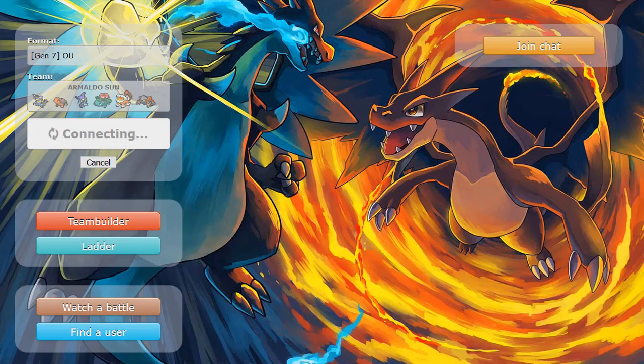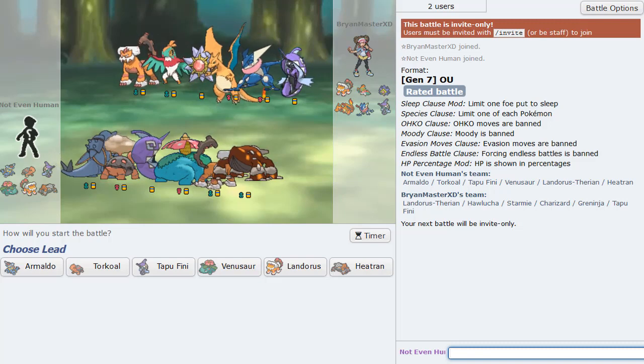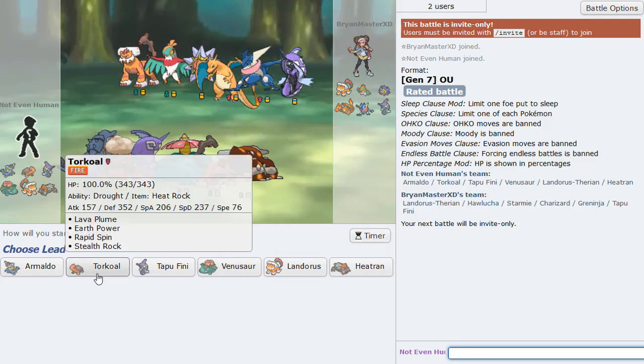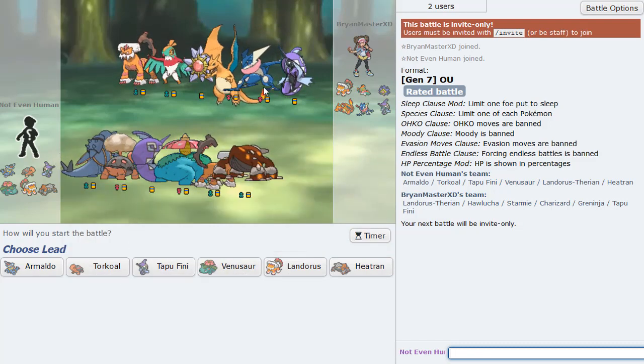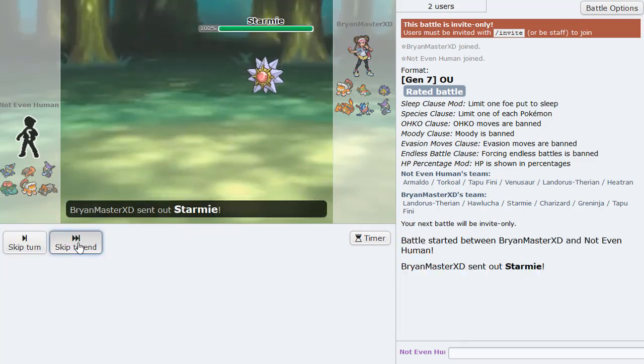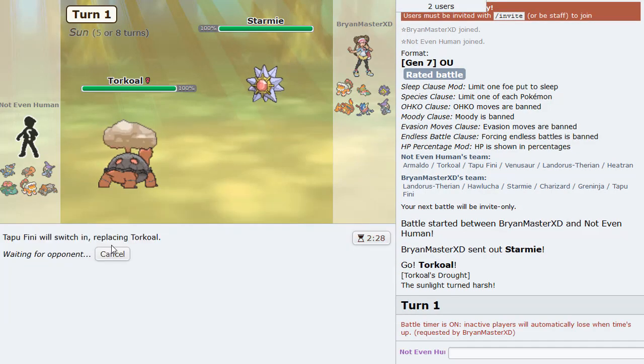I've been testing this team out a bunch. Even though I made it pretty recently, I've been doing really well with it — it's climbed pretty high on the OU ladder. Now we have a new game — I think it might be Zard-X. It's a Protean Greninja so I'm leading Torkoal as he leads Starmie. Good lead — I'll go hard Tapu Fini.